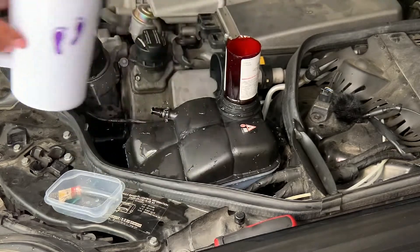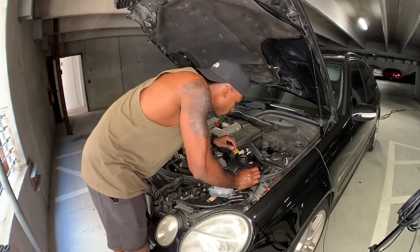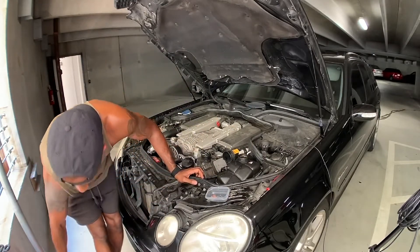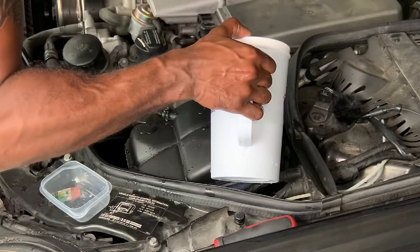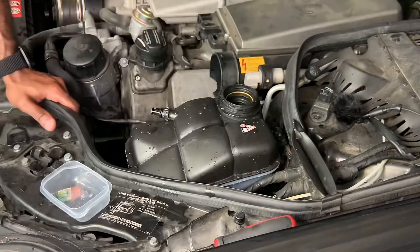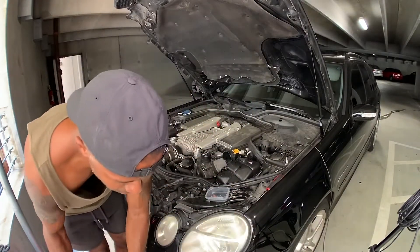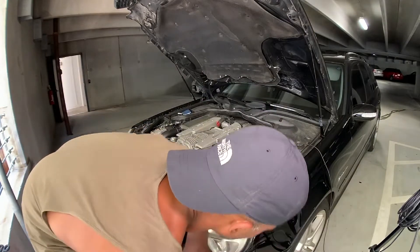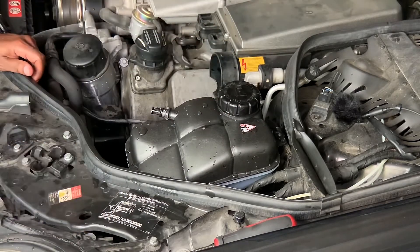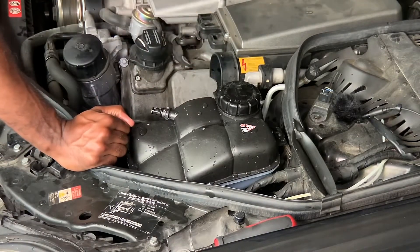Make sure everything's clean. I'm gonna remove my makeshift funnel. Now I'm going to check my coolant level — I can add a little bit of water to bring it up to level. That pretty much brings us up to where we need to be. Now I'm going to install the cap and that's pretty much it. Reinstall the cap and last but not least reinstall the plastic intake tube and the shroud that goes over the front part of the motor.